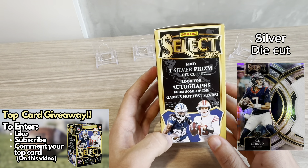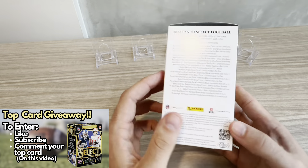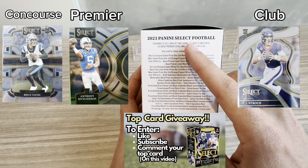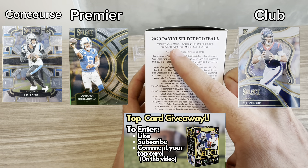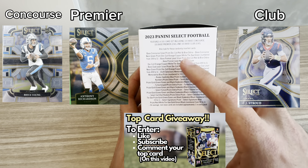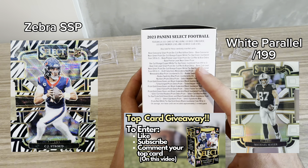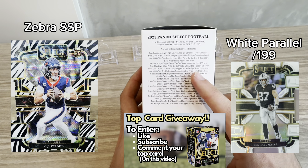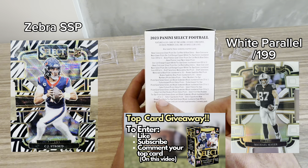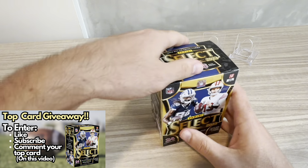What else is included? You find one Silver Prism die cut per box on average, and they do have autographs in this product. If you're not familiar with the Select format, there are three different levels: the most common concourse level, the next uncommon premier level, and the most rare club level. There are different variations of parallels; the case hit is the Zebra or Snakeskin — some massive hits. They also have numbered cards, die cuts, and even one-of-ones, so plenty of great offerings. Really hoping we can hit something nice. Six packs, four cards per pack.